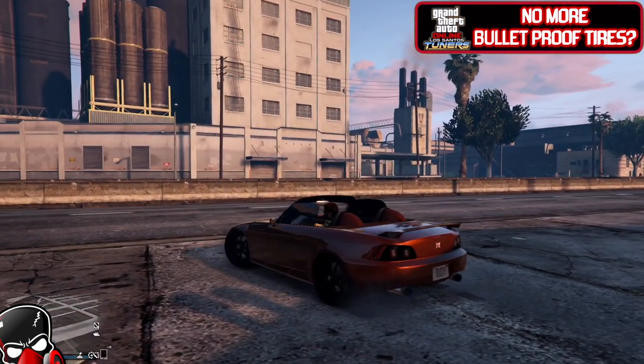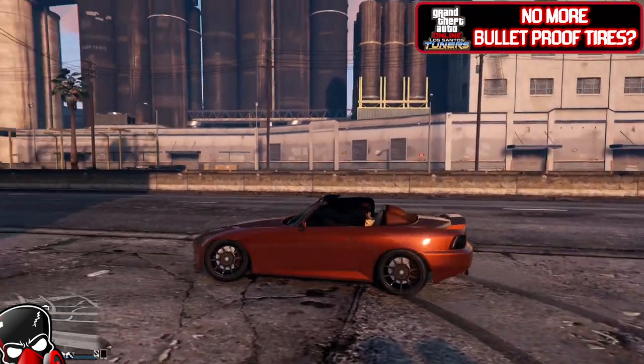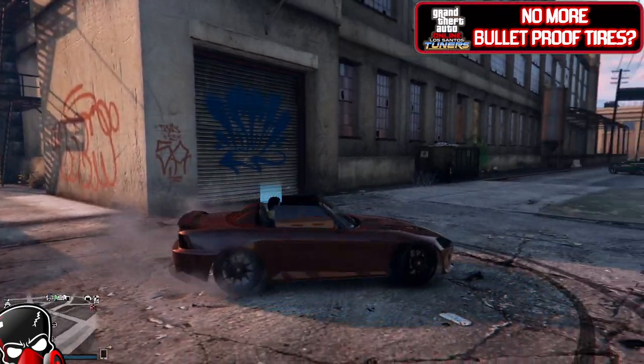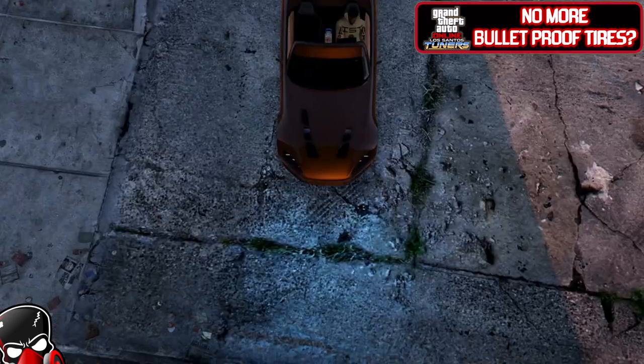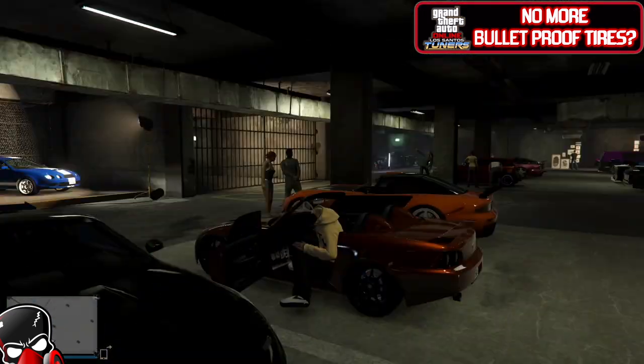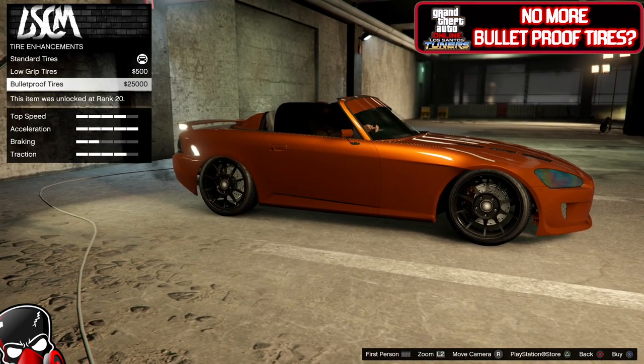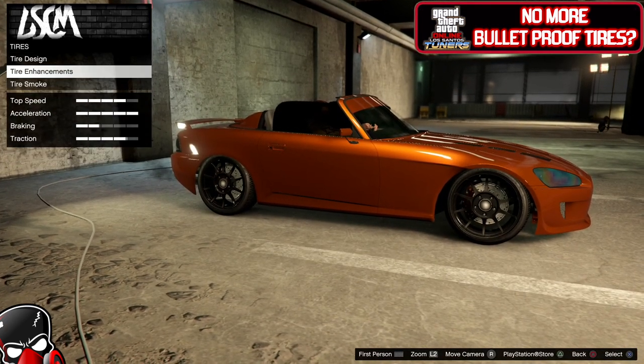Now let's go inside, put them back on, and let's see if the bulletproof tires work. Alright, time to take these standard tires off and put some bulletproof back on — let's go test this out.